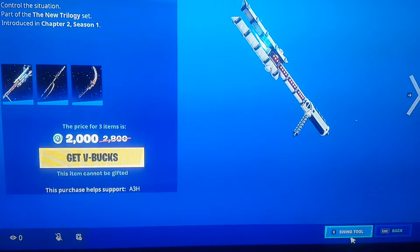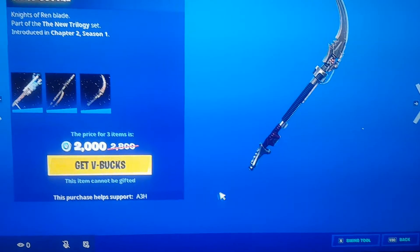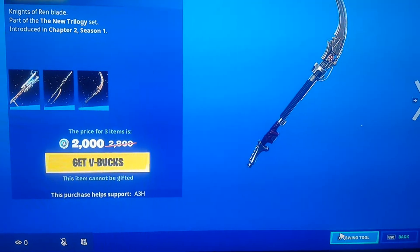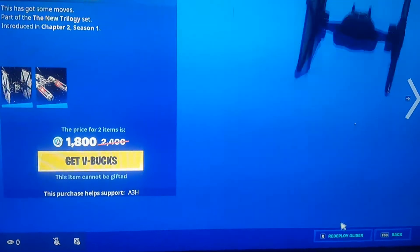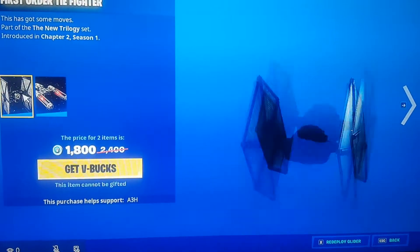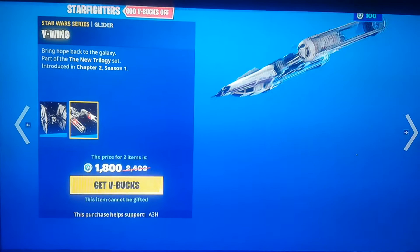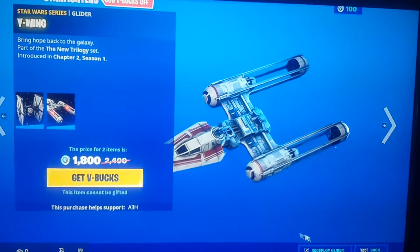What you want to do is activate the pickaxe, so you want to swing the tool, and then swing this tool. Then make sure you activate the other pickaxe — we've already done that. Then you want to deploy the glider once, then deploy this glider.